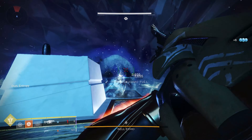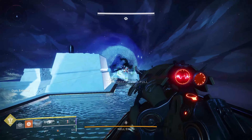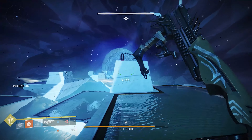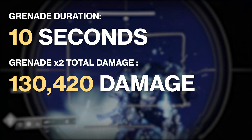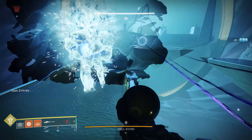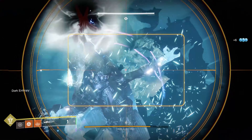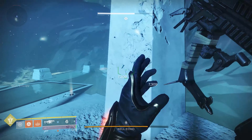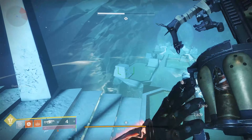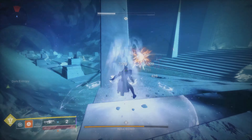This grenade launcher is not like any other in the game — it's exceptionally good at dealing damage over time. Each grenade deals a consecutive amount of damage over a set duration. You can keep two stacks of the grenade on enemies for maximum DPS, then swap to a heavy-hitting grenade launcher, sniper, or shotgun. You really don't have to think that much; just shoot two grenades and then swap into another weapon.